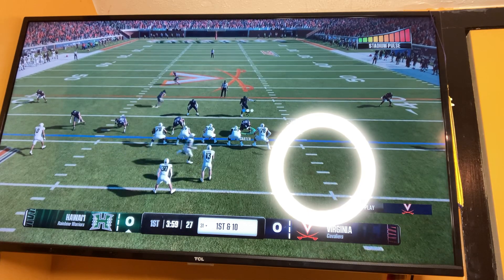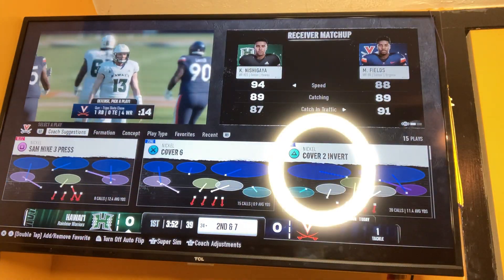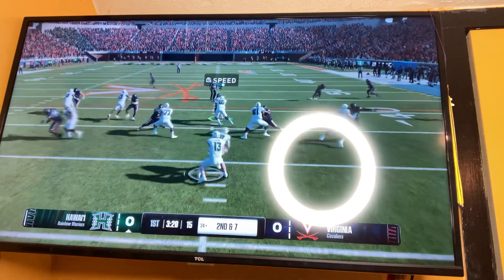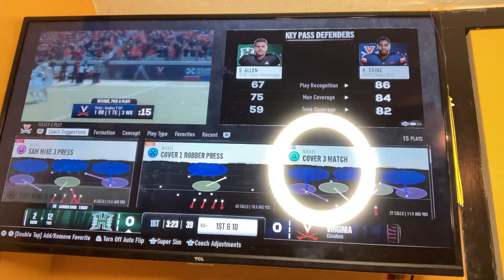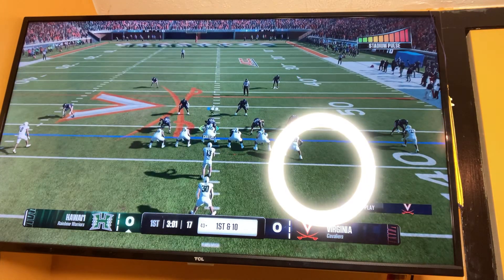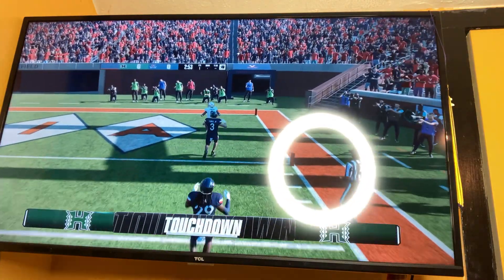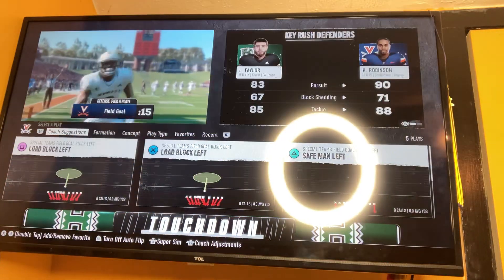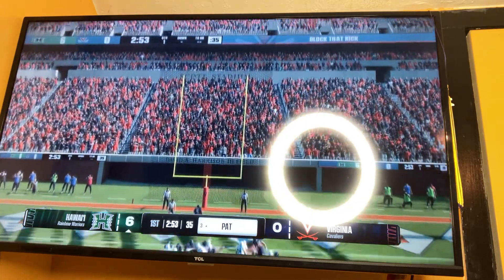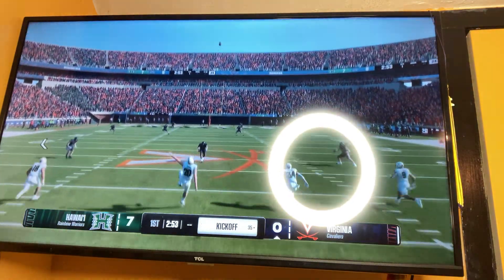I think how high and exciting these games can be — some of these games are exciting, they get really close and high scoring. The stadium pulse can get really high in this game. Right now the Hawaii Rainbow Warriors are doing pretty good; they're starting to drive. A pass down the field to number zero, who is going to go in for a score — touchdown, Hawaii Rainbow Warriors! The Hawaii Rainbow Warriors score first. It is 7-0.